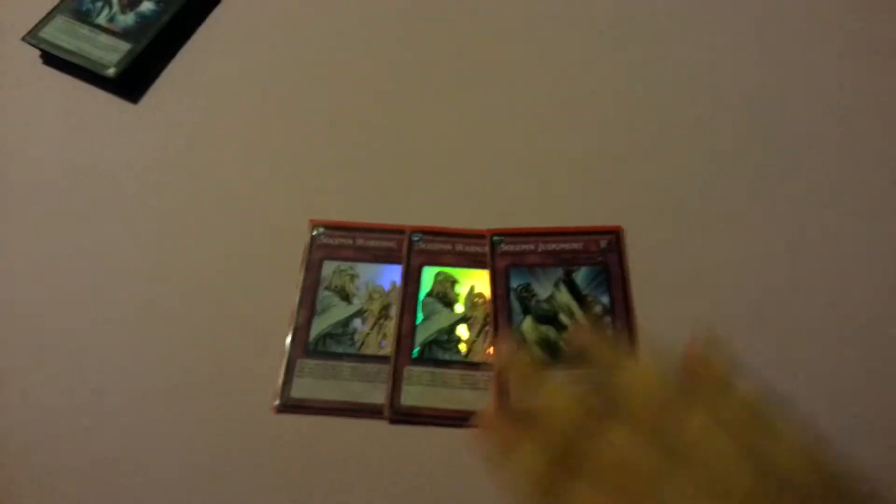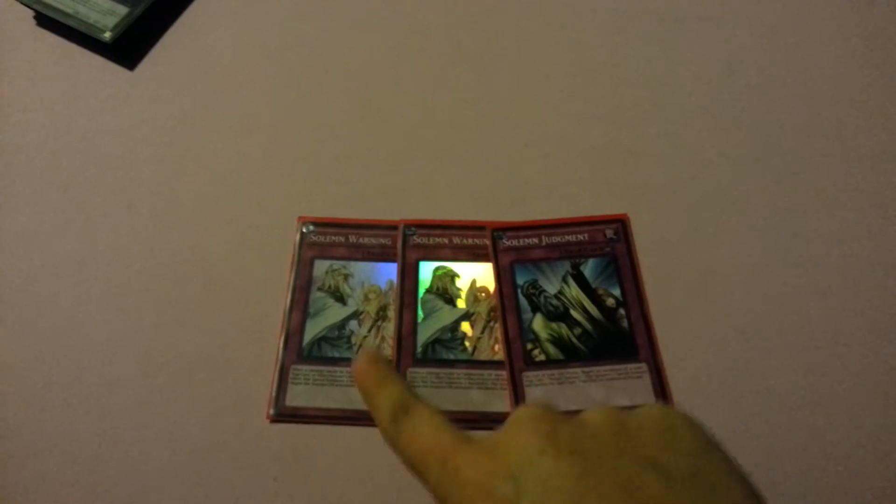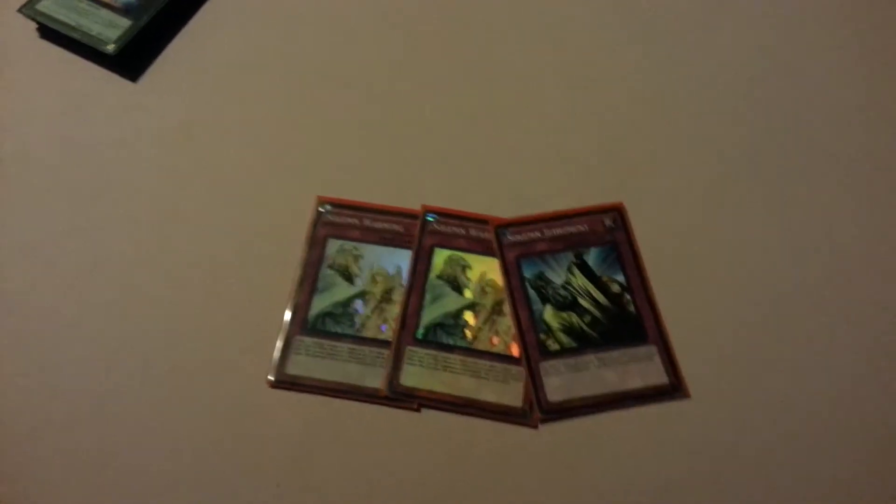For the traps I'm running the Solemn Brigade — two Warnings and one Solemn Judgment. This may be bad with the Hero Lives engine, but honestly if you get these off before you use Judgment and Hero Lives, you should win, because paying half is nothing after you've already used those. Warnings can end up dead but they can also be used as bluffs.